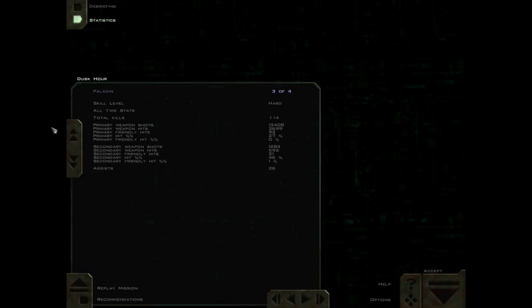Bringing our all-time kills to 114 with 26 assists. So that was Dusk Hour, the 10th mission of the Warzone Campaign for Freespace 2 here on Paladin Gaming. This is Paladin Gaming, signing off. Thank you.